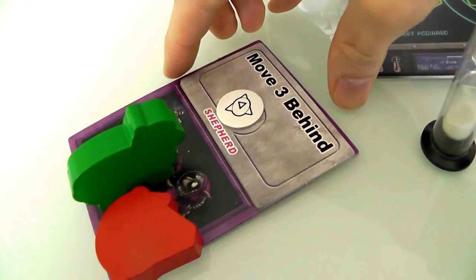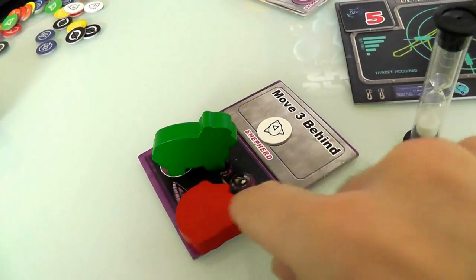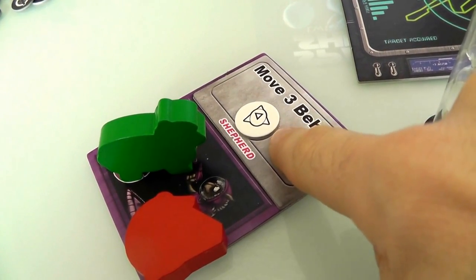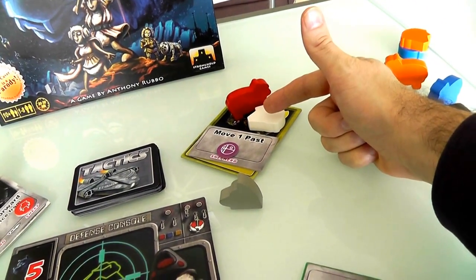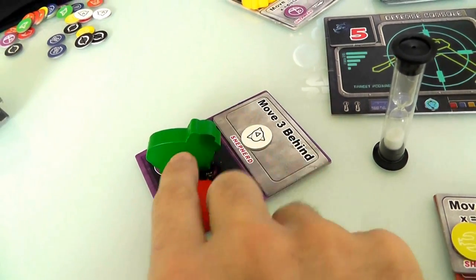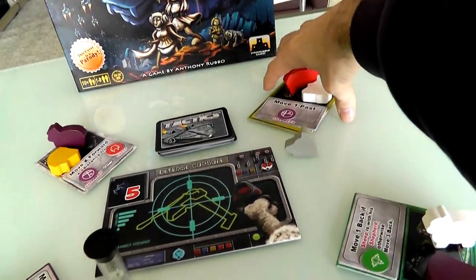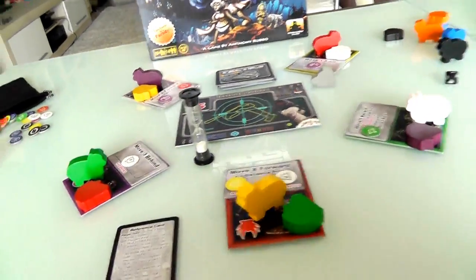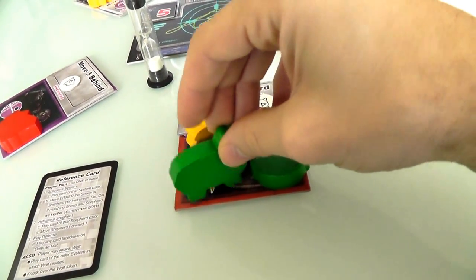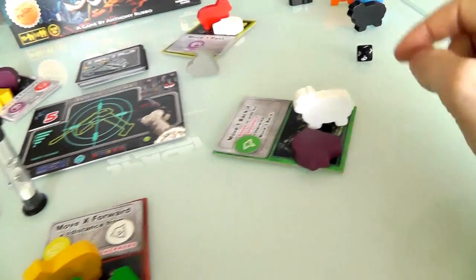This means when you activate the purple system, you can choose to move either your sheep or your shepherd three spaces behind the white shepherd, wherever the white shepherd is. Currently the white shepherd is over in the yellow system. Three spaces behind - counterclockwise - is the red system. So if you were to activate this system, you could move either the green or the red to the red system. That'd be quite nice, because the green sheep and green shepherd would end up together - that's half of what we want. Then we just need to get them to the green tile.